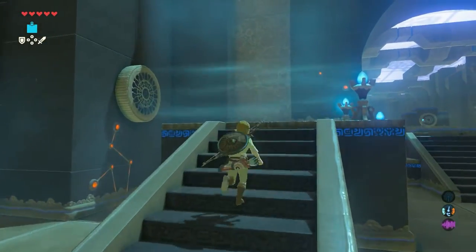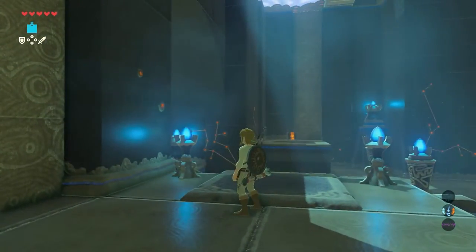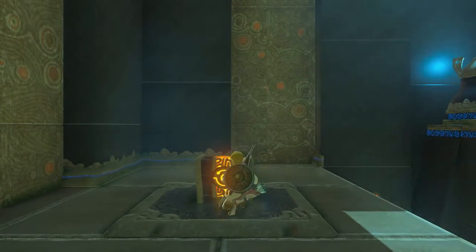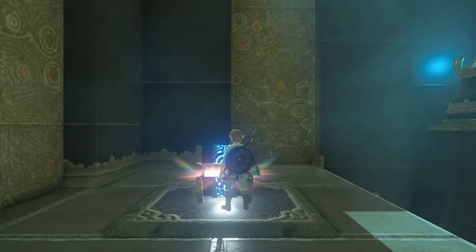When you're in, head to the left platform. Go and stand before the airflow. Jump and use your paraglider to cross over so you can open the chest. Open the chest — an amber is inside.